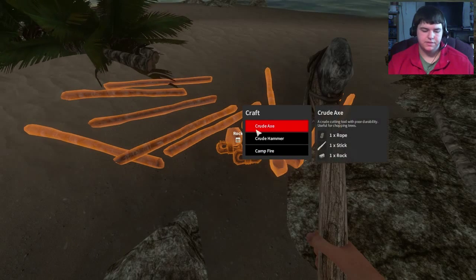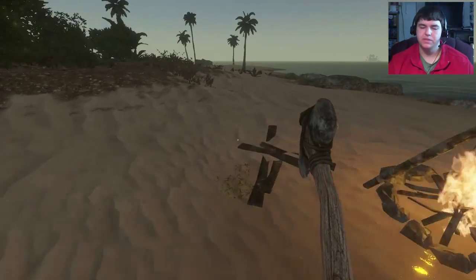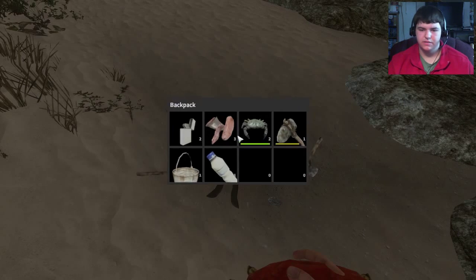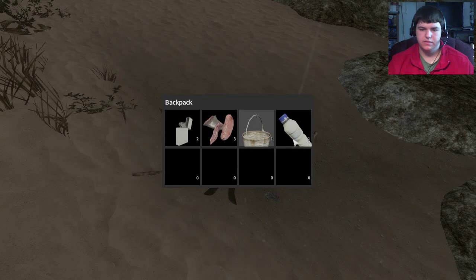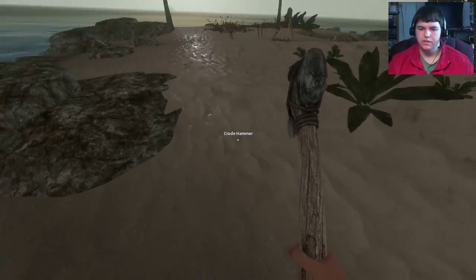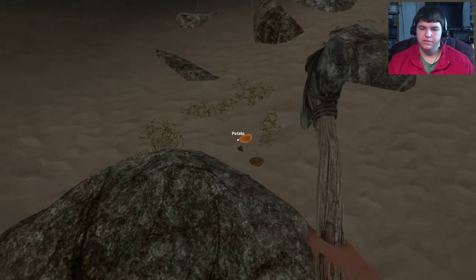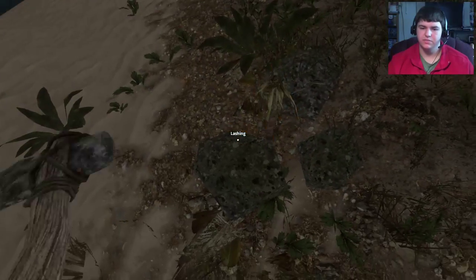We need our hammer. Did I bring - was I dumb enough not to bring the hammer? I was dumb enough not to bring the hammer. Well we're here now. Now we can build. Cool, so we figured out food - quite a few people were asking about that, so now at least you know. We should actually grab these potato plants while we can.